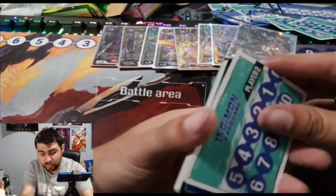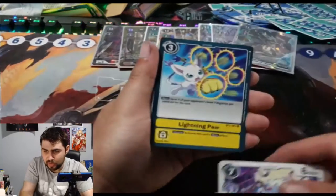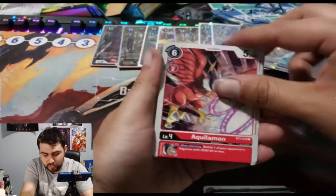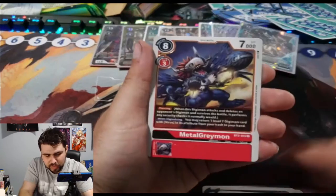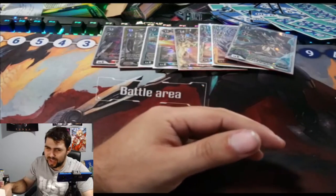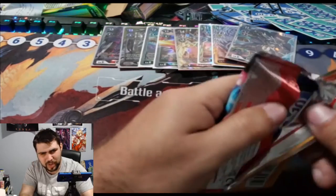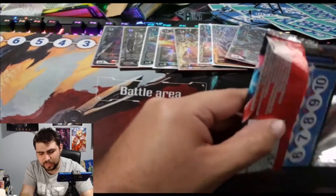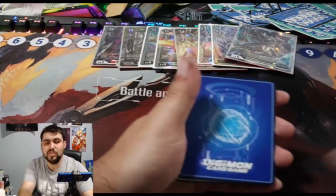Definitely not under the half-hour mark but not the 45-minute video like the first one — the goal was under 30 minutes and we're almost there. MetalGreymon and WarGrowlmon. This really is nine hits per box — that's a super awkward number with 24 packs. There should be 10 hits even if it's just two secrets.